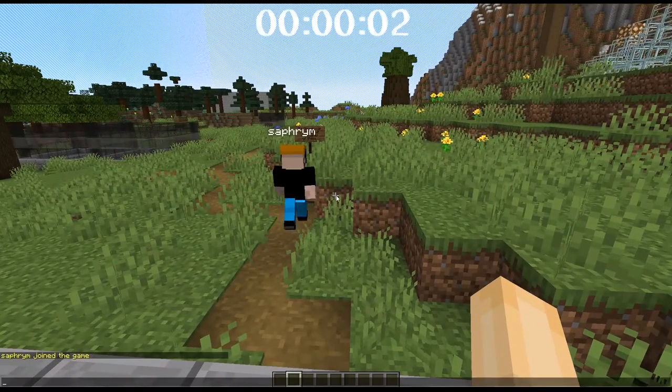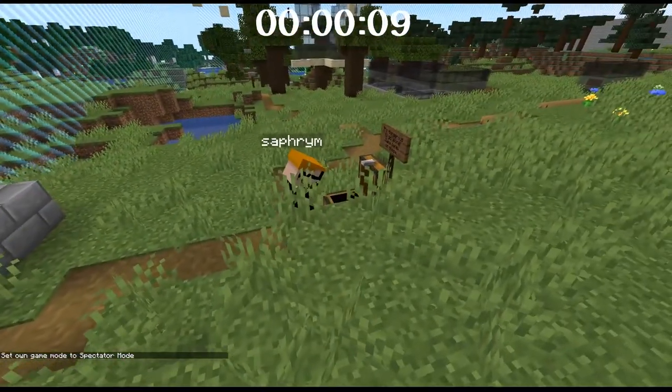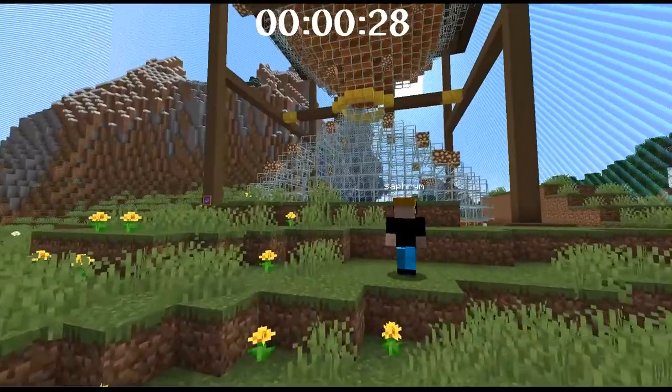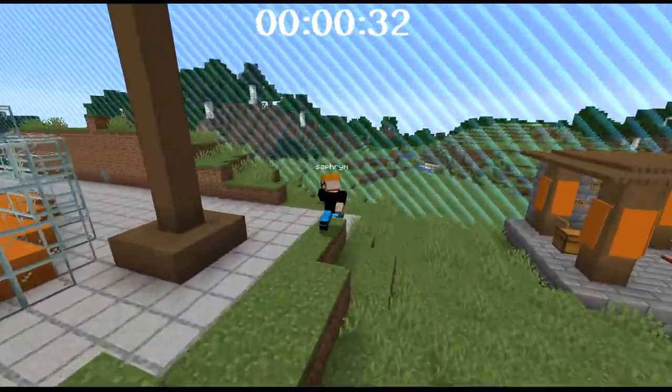Yay! And I'm going to jump into spectator mode and follow you around and try not to interfere. It's dangerous to go alone, so take a xylophone. That's the first item. I'm going to try really hard not to say anything. Yeah, good. Don't say anything.